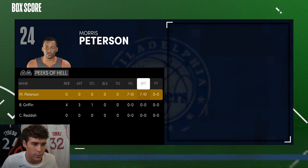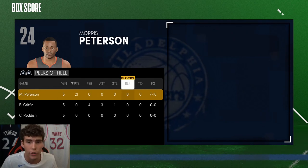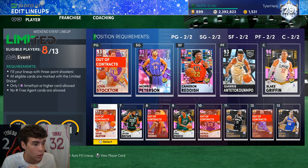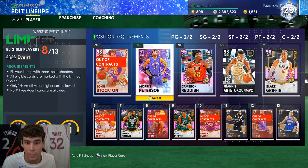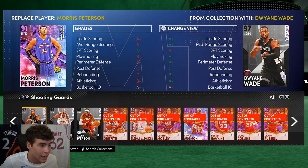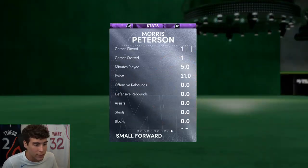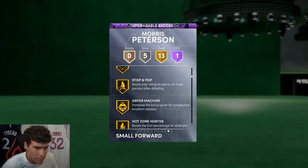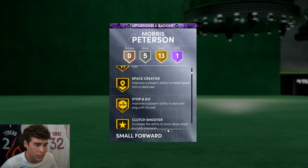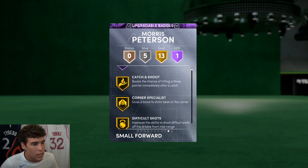Looking at the final box score, Mo Pete ended with 21 points, seven of ten from three, and I'm pretty sure every one of those seven shots were green. As far as releases I green with consistently, Morris Peterson might be at the top of the list. I had a lot of fun playing with him. He doesn't have everything badge-wise — Volume Shooter, Hot Zone Hunter, Green Machine, Stop and Pop, Blinders, Catch and Shoot, Corner Specialist — but no Range Extender, no Clamps.